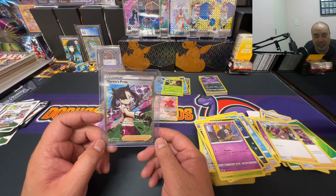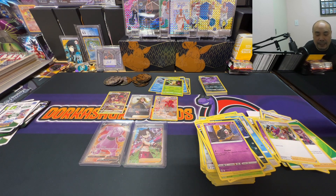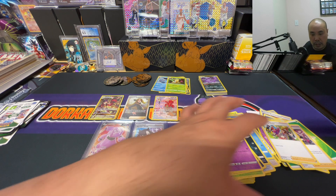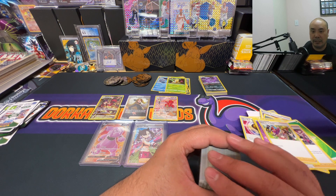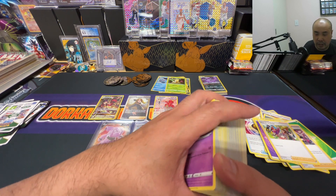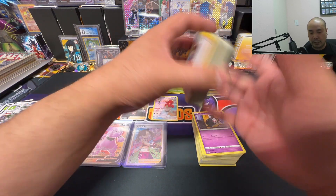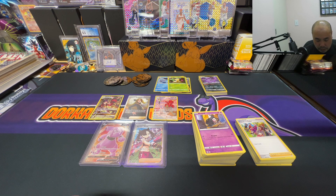Out of five three-pack boosters, five sleeve boosters, and one check-lane blister — 21 packs total — we got five solid hits. A booster box would have 36 packs, so 15 packs less. It's about average on hit rate, but it could just be luck. I've seen somebody open one booster box and get a lot of the stuff I've been looking for. This was a pretty fun rip though — I hope you guys enjoyed it too.